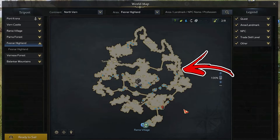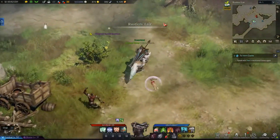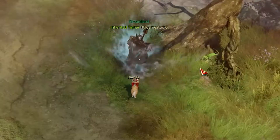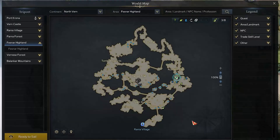For the fourth you have to reach the Rastler's Lair area on the right side of the map, where you have to check the bottom left corner of the dark spot in the bottom right. Here near a boulder you will find a dead tree, and in front of it you will be able to collect the fourth Mokoko seed.